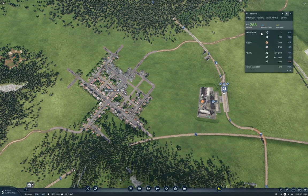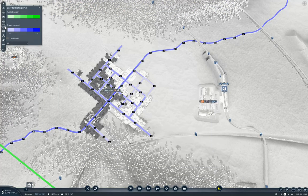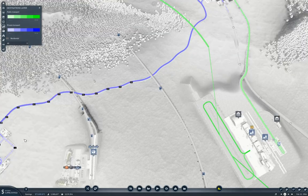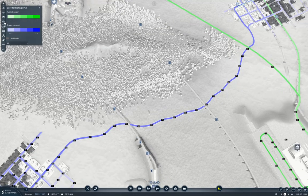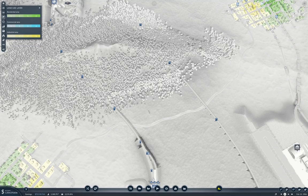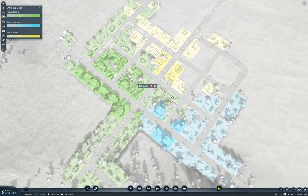Let's bring this up and take a look. Land use — okay, so it looks to me like we probably want to put it right through here. That means demolishing the town, you know. Yeah, it does rather look like it means demolishing the town.